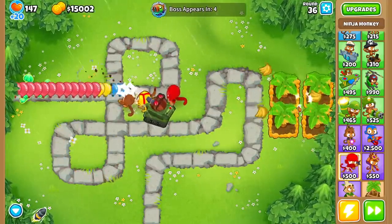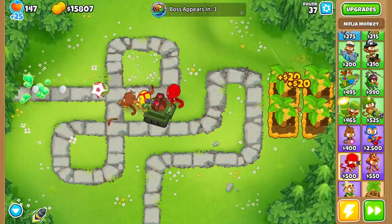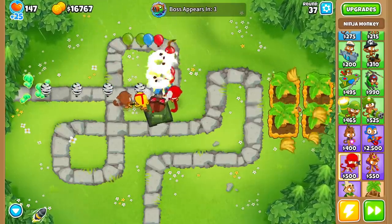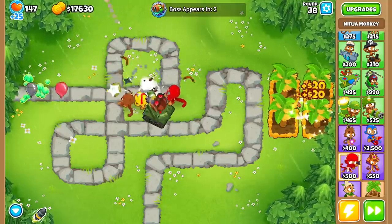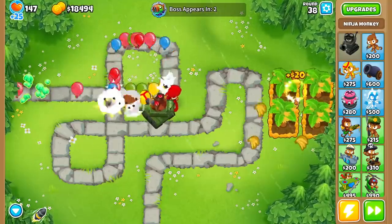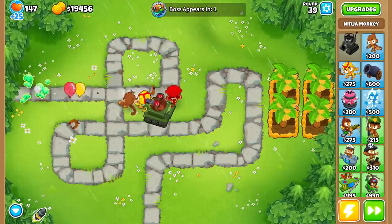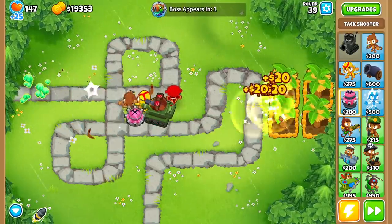We have less than five rounds until the boss appears. So let's quickly discuss: how do you pop the boss bloon? The number one thing to keep in mind is that the best way to pop it is with things that have a lot of projectiles or shoot very quickly. Examples: super monkey, plasma monkey, dartling guns, tack shooters — things of that nature. Anything with a lot of projectiles is going to be very, very good for you.